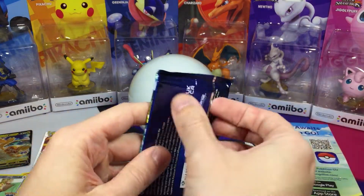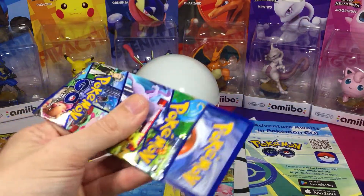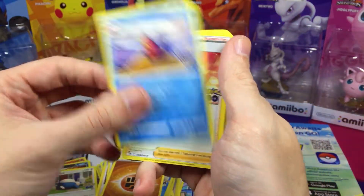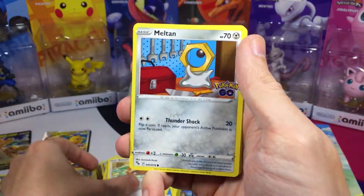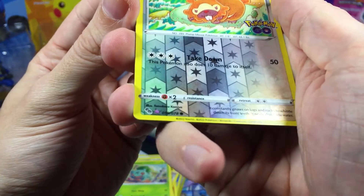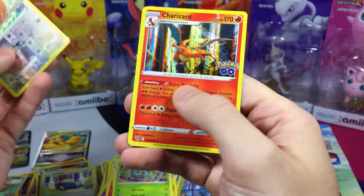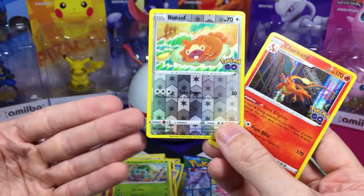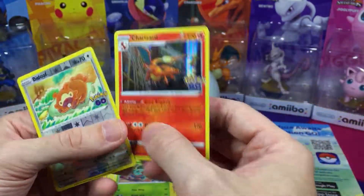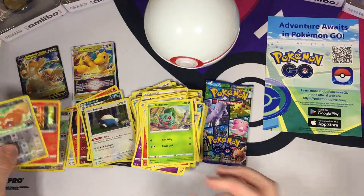Two packs left. Come on, rainbow secret rare — that would be ideal. We got Energy, Slowbro, Candela, Lunatone, Bidoof, Meltan, Charmander, Aipom, Bulbasaur, Bidoof. Oh — no way, it's one of the Dittos! Sweet, love it. And — ooh — Charizard! Wow, that was a good pack. We got ourselves a Charizard reverse holo as well. Wow, I have to keep these separate.